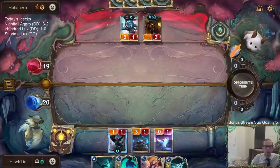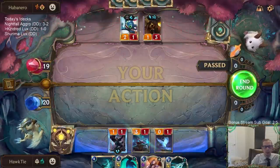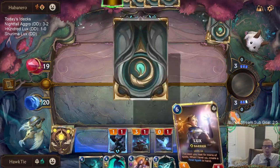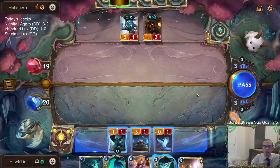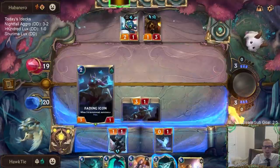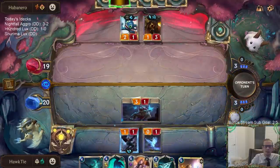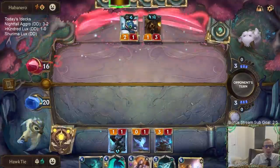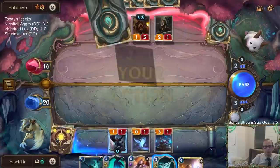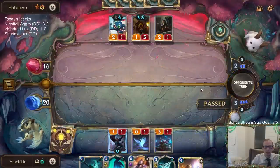The third option — the one I probably would have gone with myself, but we went with the chat vote — was the 3/1 Tough Overwhelm for two mana in Freljord, whose name escapes me. Ruthless Raider. Ruthless Raider. Ballistic Bot is just solid.